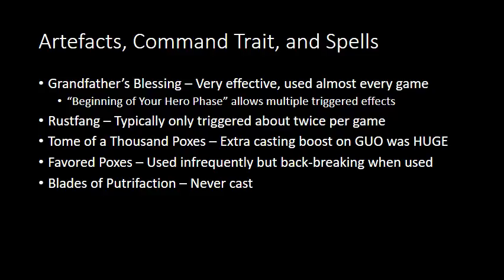Grandfather's Blessing seems relatively insignificant — just moving one spot up or back on the Cycle of Corruption. But the fact that it happens at the beginning of your Hero Phase allows you to have multiple triggered effects if you position the wheel correctly. You can do things like trigger all your units to heal, move the wheel back to do Mortal Wounds to your opponent's units, then cast the spell and move the wheel to something else. You kind of get three effects in one turn, and it's a once-per-game thing that is really powerful.